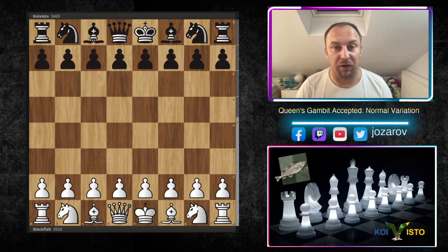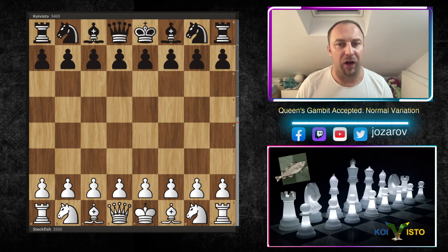Hello chess friends and welcome to your Side of Chess channel. Welcome to an incredible game from the official computer chess rating list website, the popular CCRL. We have here the Stockfish engine against another top engine, Coivisto, in a remarkable Queen's Gambit Accepted chess game.